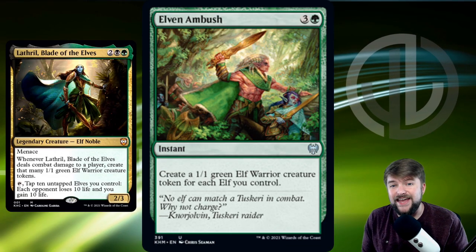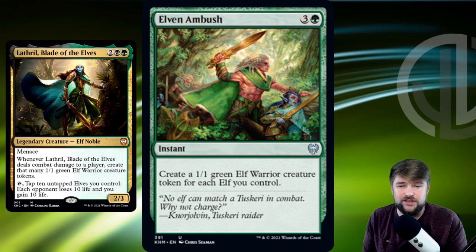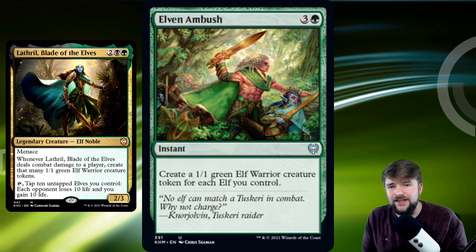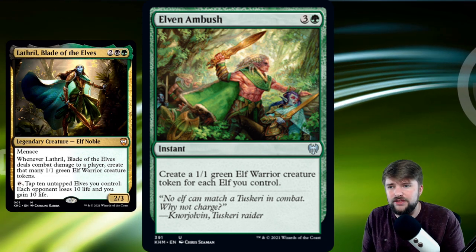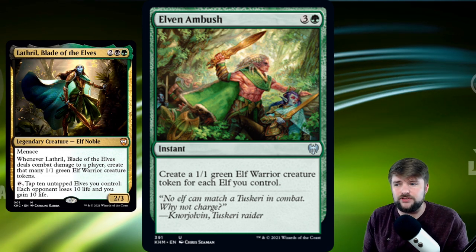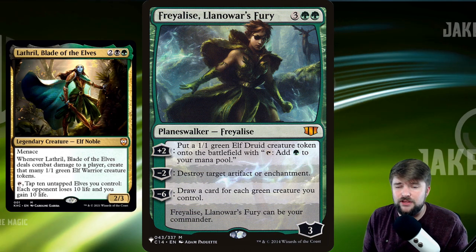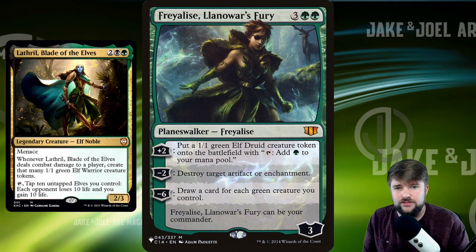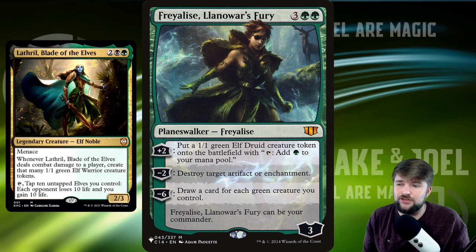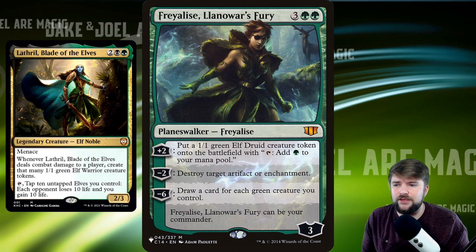Now for the fun payoff — lots of elf tokens. Elven Ambush is a fantastic card: for 4 mana at instant speed, we create a 1/1 elf for each elf we already control. Since Lathril is already creating elves, this effectively doubles all the elves you have. Cast it at the end of an opponent's turn so you're ready to fire off Lathril's ability — you only need 5 elves, cast Elven Ambush, then tap Lathril and go to town.